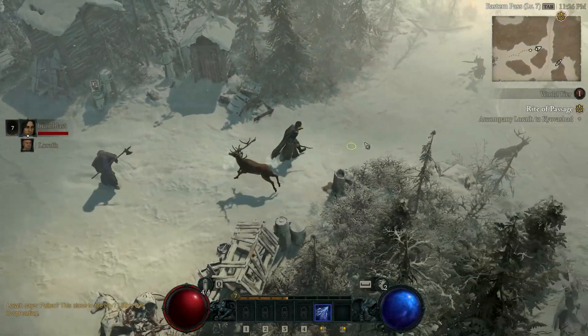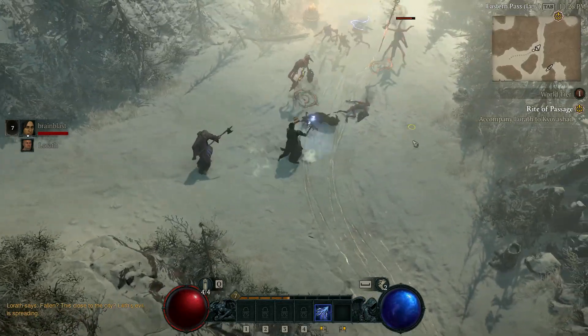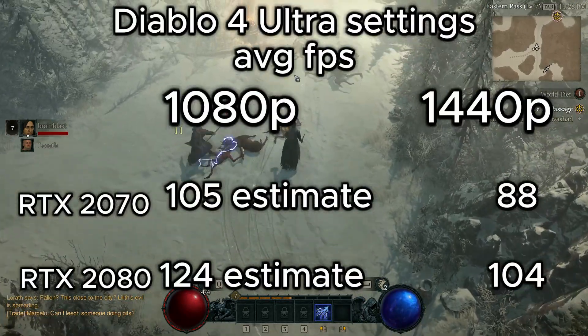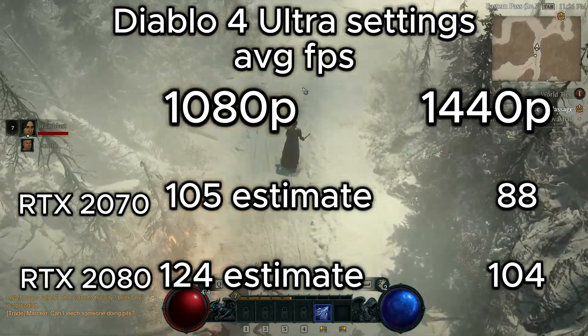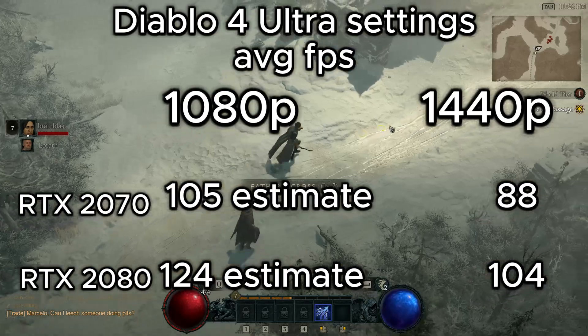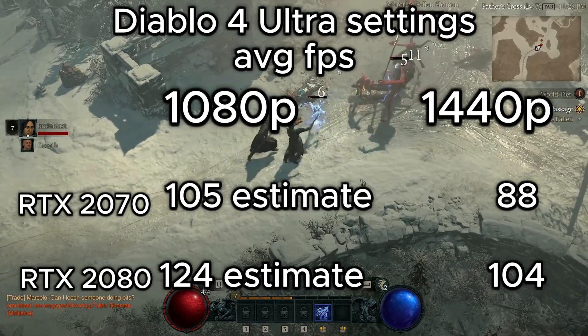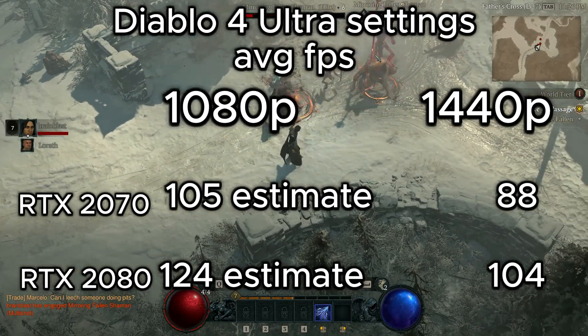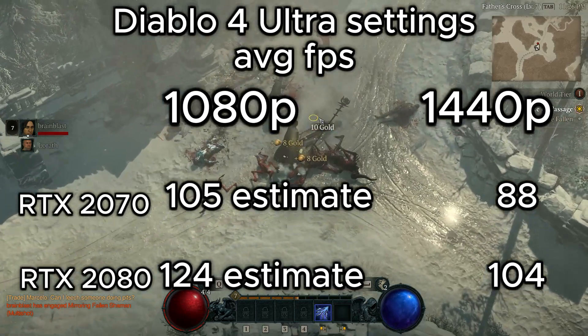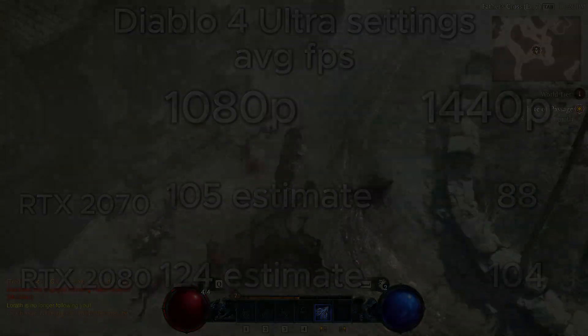Diablo 4 had some trouble switching from my screen's native resolution of 1440p to 1080p — whenever I tried to switch it would limit my FPS to 60, so I only have the 1440p benchmark. A good estimate for 1080p scores would be to increase the 1440p scores by 20%, so the RTX 2070 would have an average FPS close to 105 and the RTX 2080 around 124 FPS. Even in 1440p on ultra settings we are seeing some great numbers.